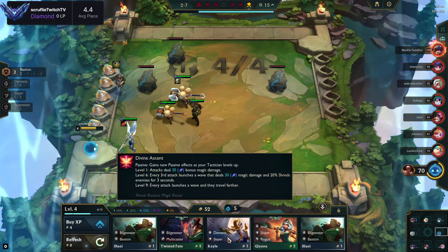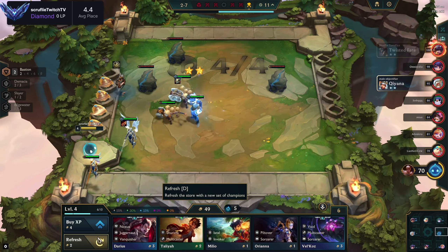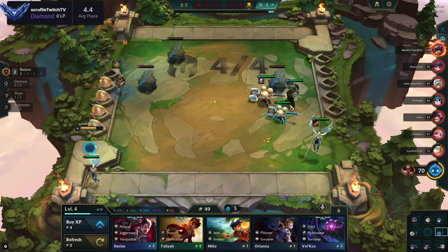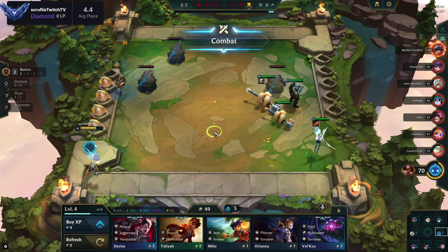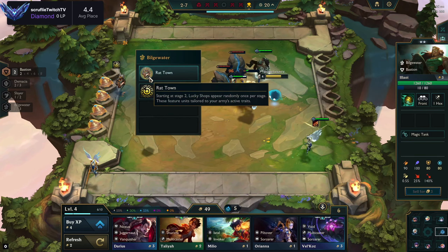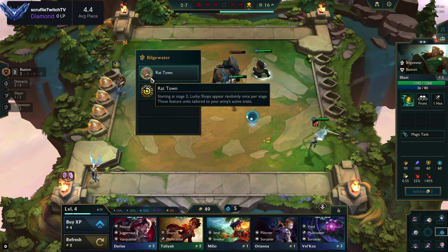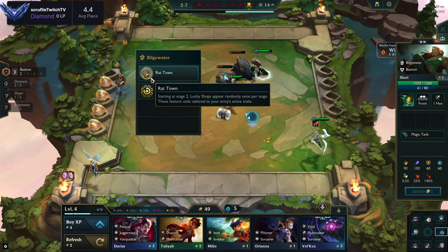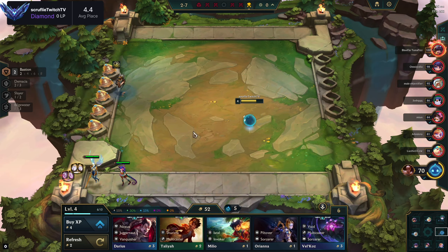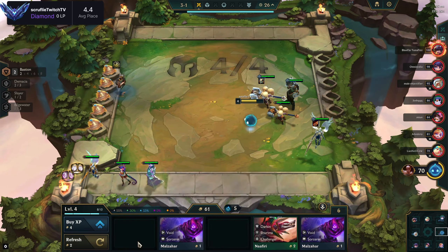I was struggling at the start of this set until I just started going re-roll every game. You can lose to Krugs here, so be conscientious of that — if you're rocking Demacia re-roll make sure your board is strong enough to beat Krugs. At 5-5 chance I might roll down to around 30 gold to take advantage of the higher chance for commons, and start looking to get some upgraded units or at least try to get Kale 3 or Poppy 3.